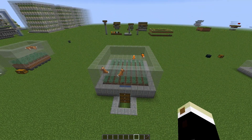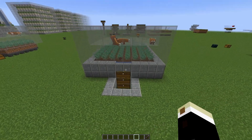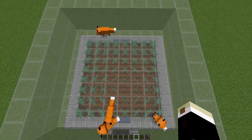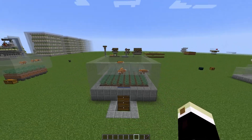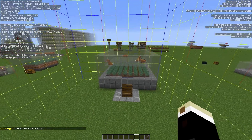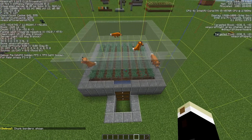The foxes are standing on glass and they can actually pick up the berries through the full glass block. Then the berries will be picked up by hoppers and go down to the chests below. Very simple. There's really only one thing you have to be aware of.